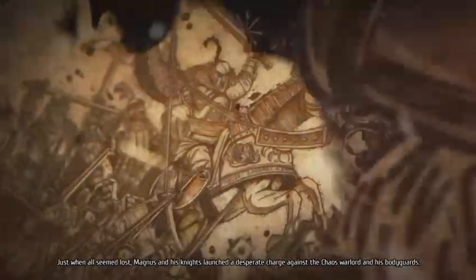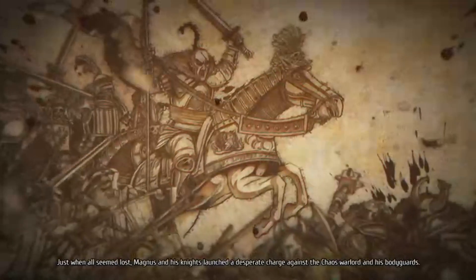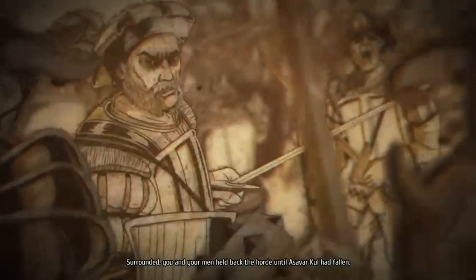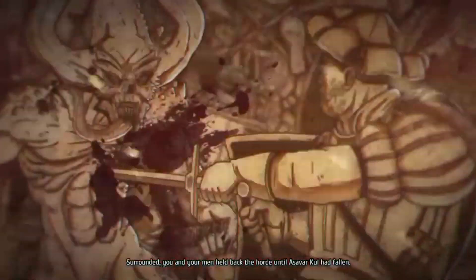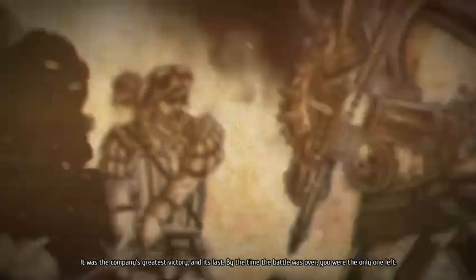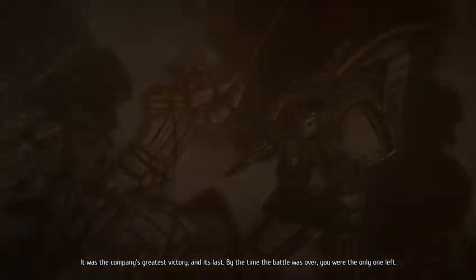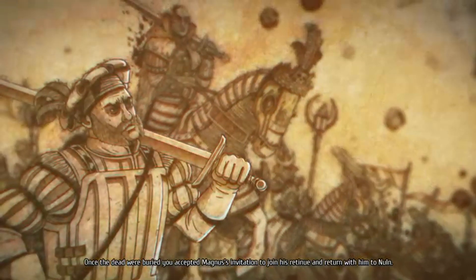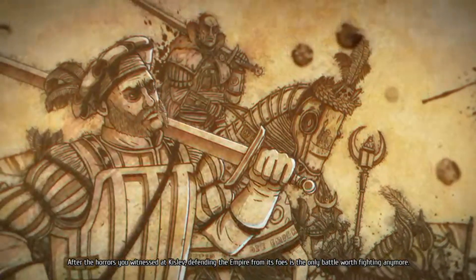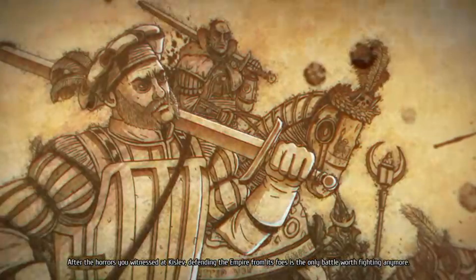Just when all seemed lost, Magnus and his knights launched a desperate charge against the Chaos Warlord. You and your men held back the Horde until Asavarkul had fallen — it was the company's greatest victory and its last. You were the last man standing. Once the dead were buried, you accepted Magnus' invitation to join his retinue and return with him to Nuln. Defending the Empire from its foes is the only battle worth fighting anymore.